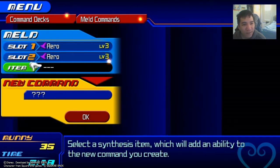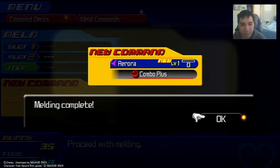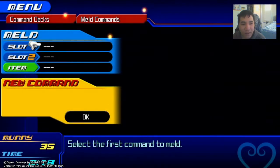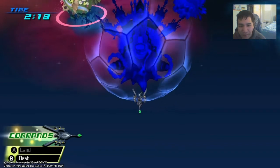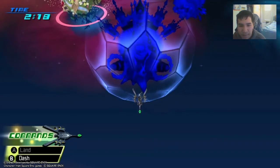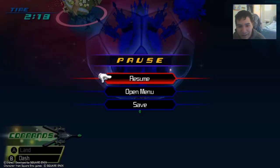So if you take two commands and you meld them together, you can make a new command, and there's a chance that it can actually transform into a rare command like you saw just there. So you take two arrows, and there's a rare chance it can turn into a tornado ability. However, the save scumming and the command melding scumming actually comes in another form of that.